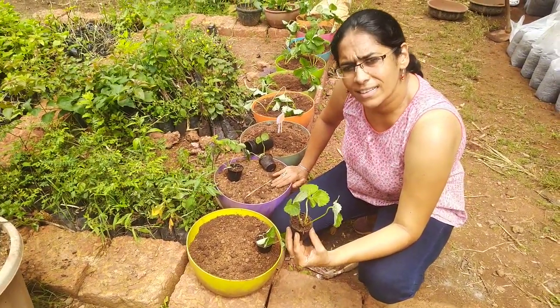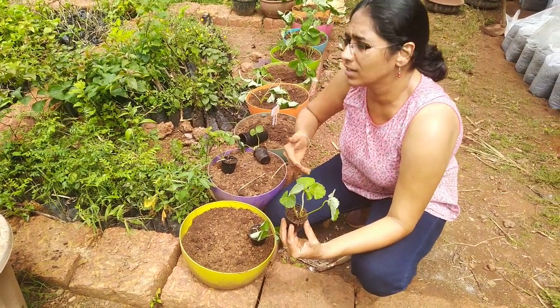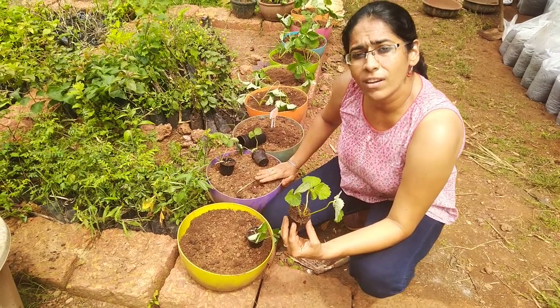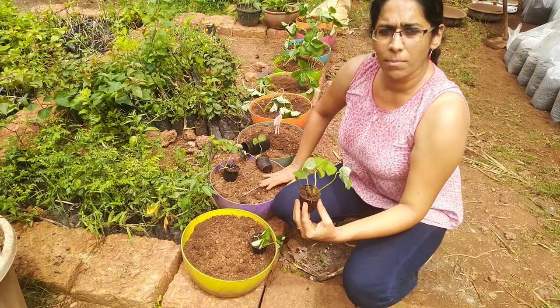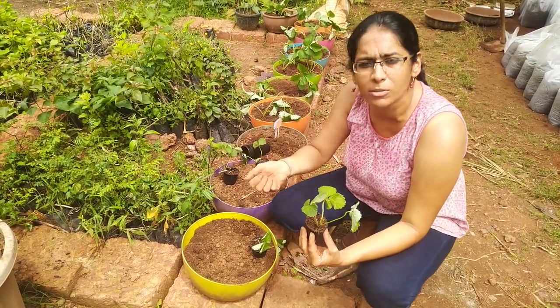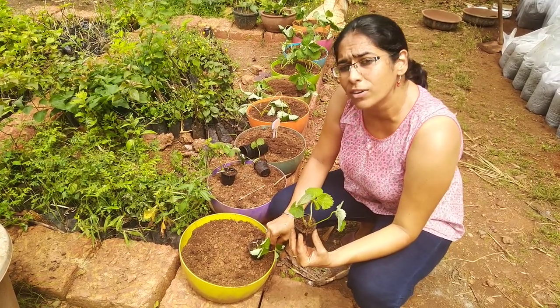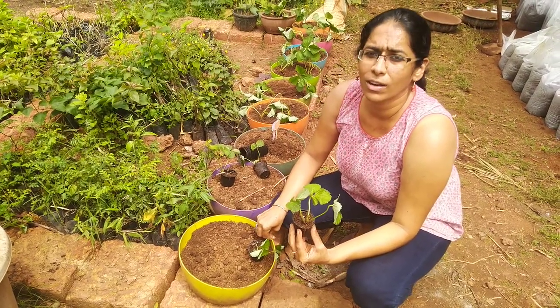Make sure it gets direct sunlight, give it less water — not too much — especially since conditions in Goa are very humid. Don't give it a lot of fertilizer until the flowering happens. Once you see the first flowering, you can give it a handful of vermicompost or a little panchagavya, but too much fertilizer at the beginning means it will just produce a lot of leaves and not flowers.